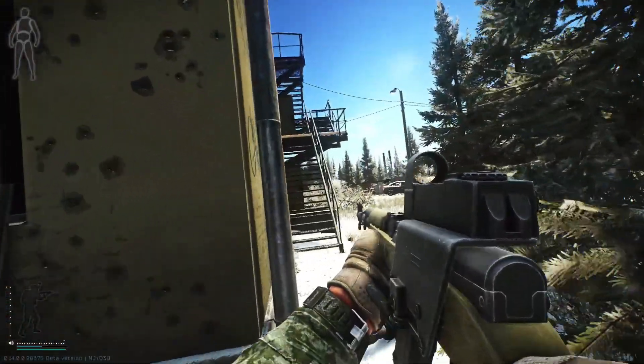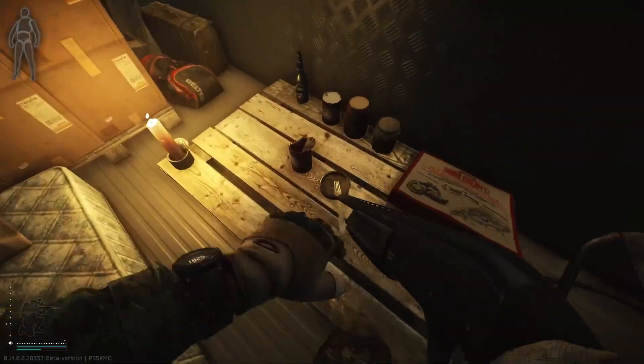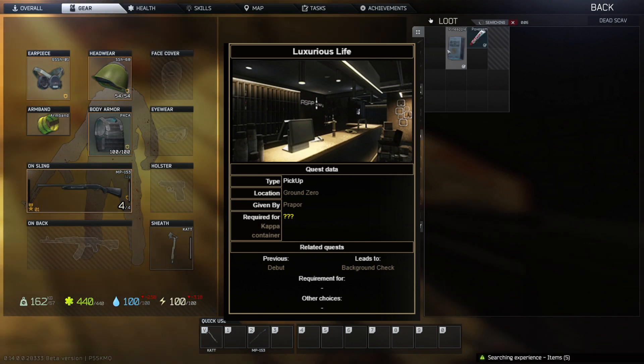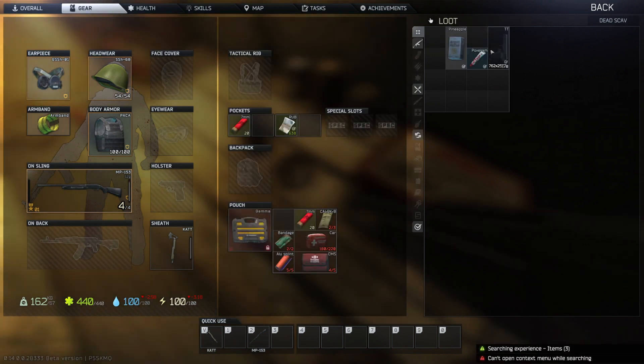There is a quest called Luxurious Life, which I'll show right here. You have to complete Debut and it leads to the Background Check quest, and I'm going to show you how you get it done.